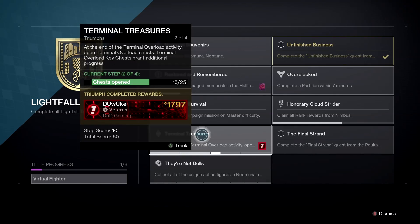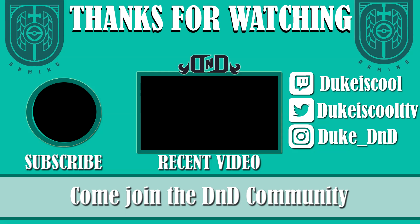Also note there's a triumph for opening these chests called Terminal Treasures, and this is going to help you complete this triumph faster and get the associated emblem. Combining this with some of the strategies outlined in my complete guide to Neomuna reputation should make leveling with Nimbus a breeze. I hope this video was helpful, and as always, thank you so much for watching, and have a wonderful day.